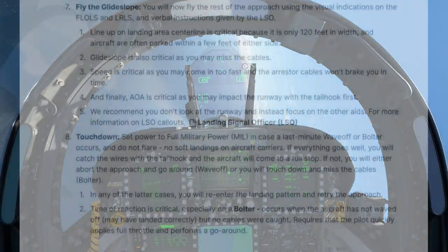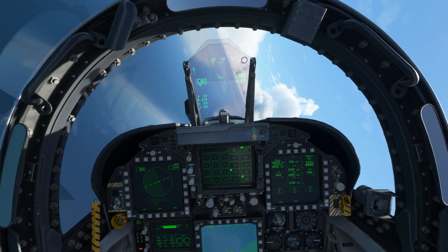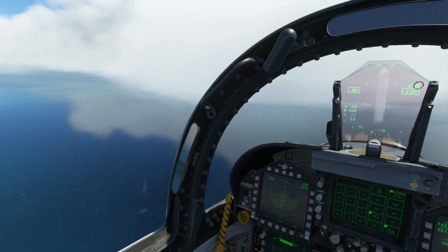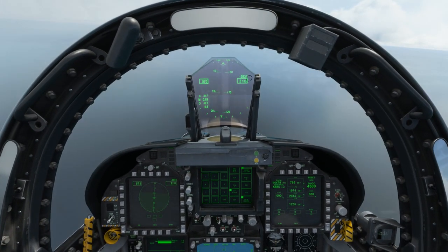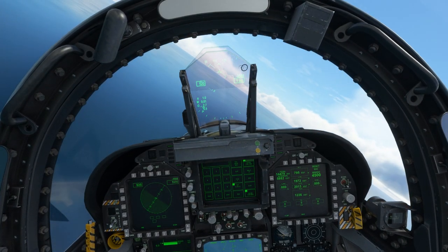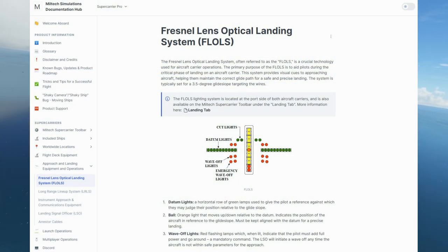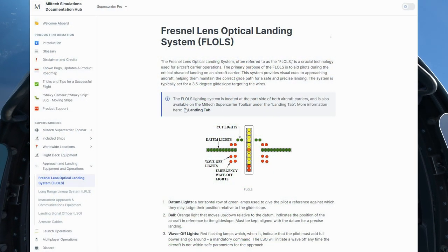Now it's time to see everything needed to land on a carrier. Read carefully the information here. One detail that may not be obvious: you don't flare your aircraft when you land on a carrier. The whole procedure is brutal. You have three assistants to guide you during the landing. Let's begin with the optical landing system.